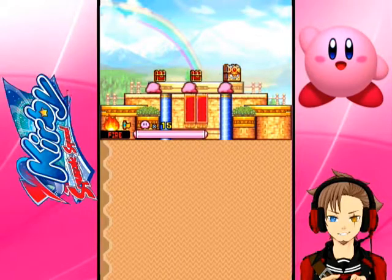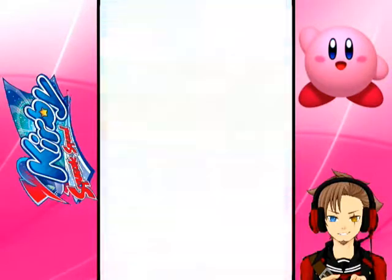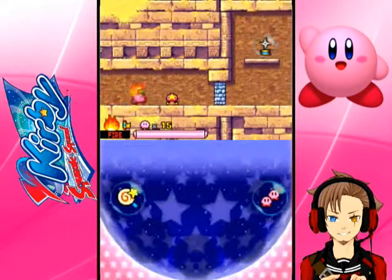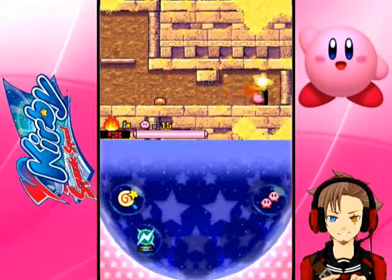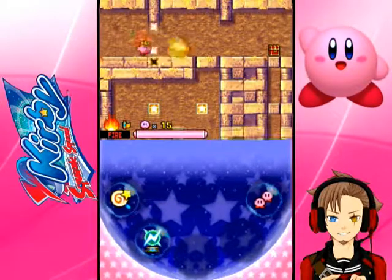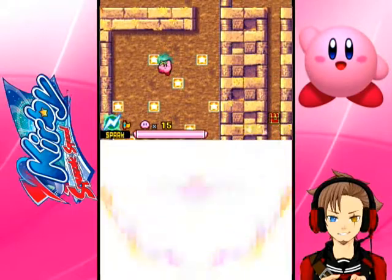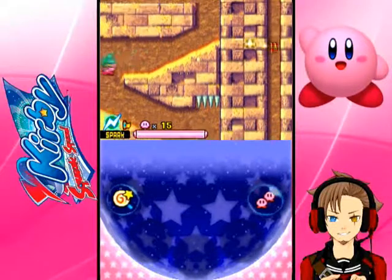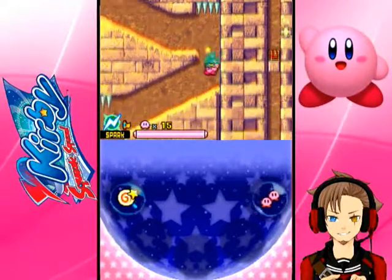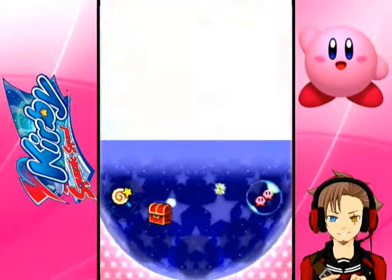Victory for Kirby! That's another level done. We've got a graphic piece, secret door keys, we've unlocked the extra level. We're gonna do 4-5 first because it seems like a very short level. What have we got? Shuriken... I'll take Spark. We've got Ninja Kirby. It's gonna be alright. It's one of these - we've got to reach the bottom, so I'll use Spark for that. Yes! There we go.